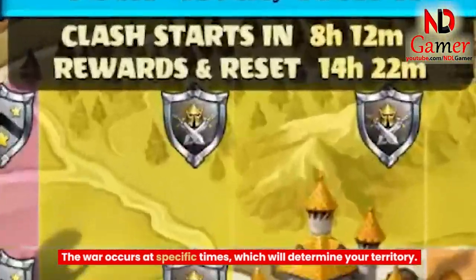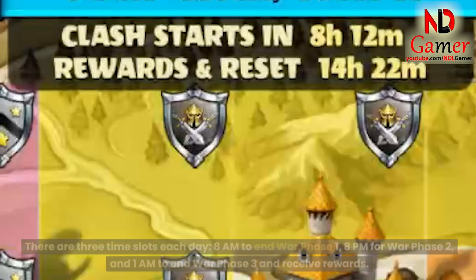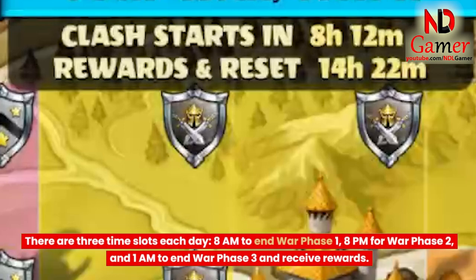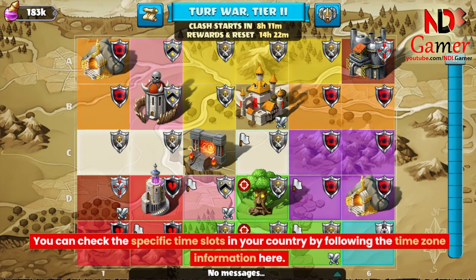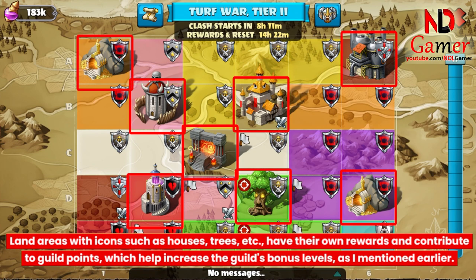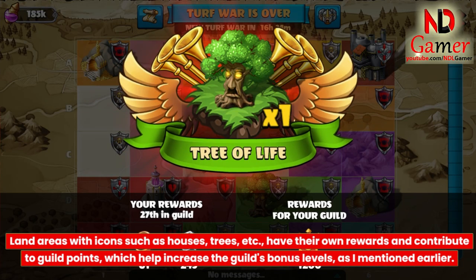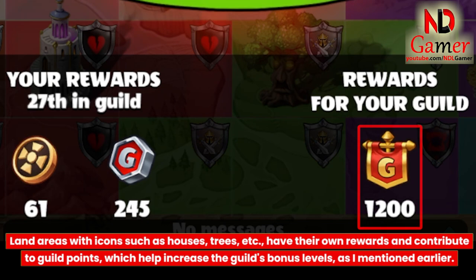The war occurs at specific times, which will determine your territory. Your guild needs to have more troops than the opponent's guild to capture the land. There are three time slots each day: 8 am to end War Phase 1, 8 pm for War Phase 2, and 1 am to end War Phase 3 and receive rewards. You can check the specific time slots in your country by following the time zone information here. Land areas with icons such as houses, trees, etc. have their own rewards and contribute to guild points, which help increase the guild's bonus levels.